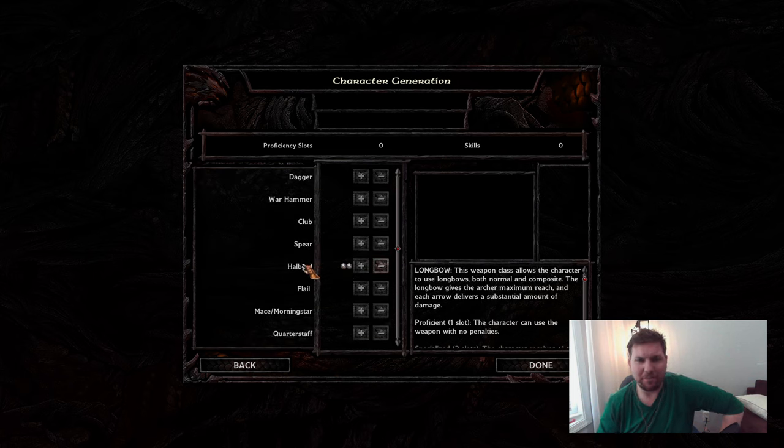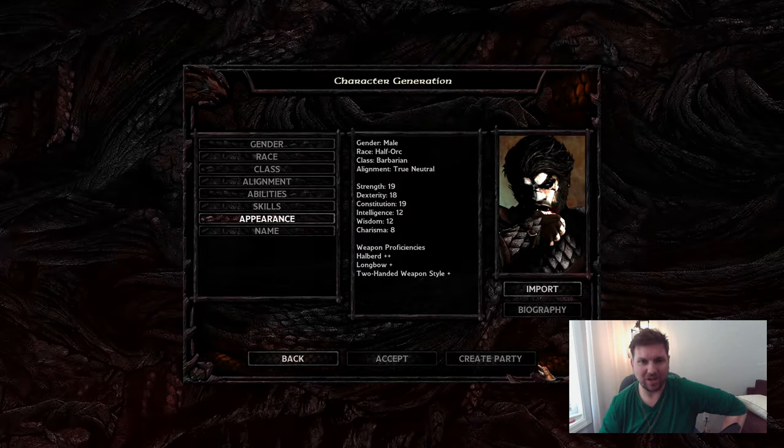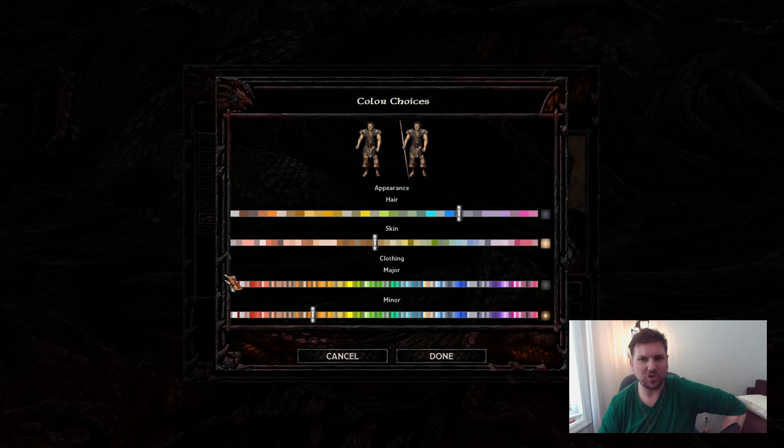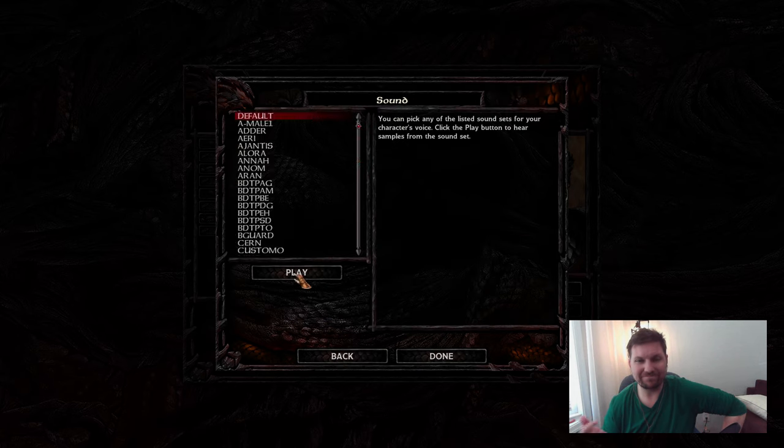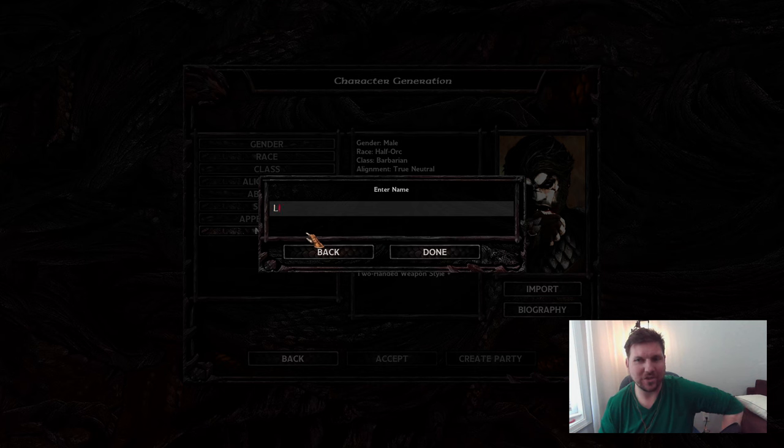I go with two points of Halberds, one point of two-handed style, and one point of Longbows. Early in the game there's no point in not using a distance weapon — it's really nice for taking care of enemies before they come in to hit you, since most enemies have such a low AC.